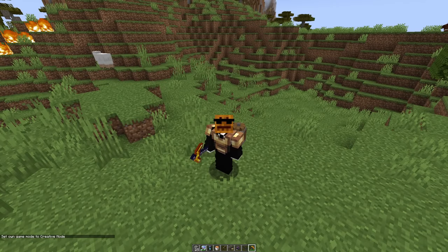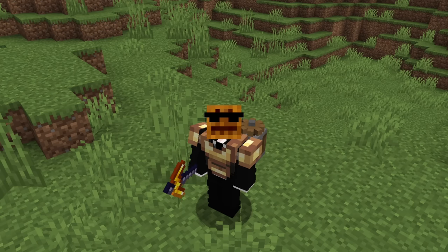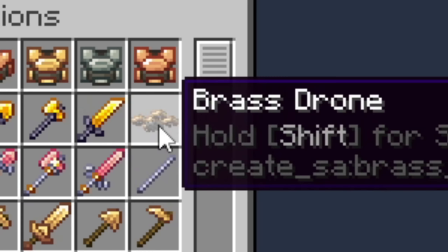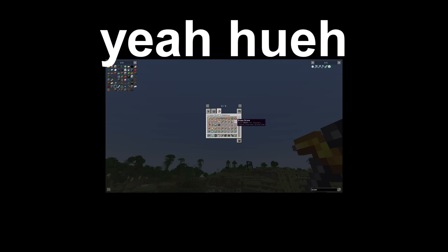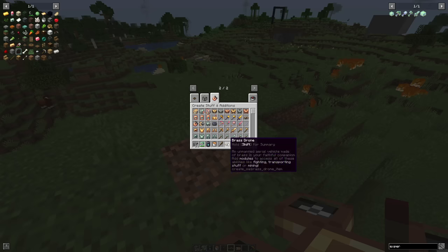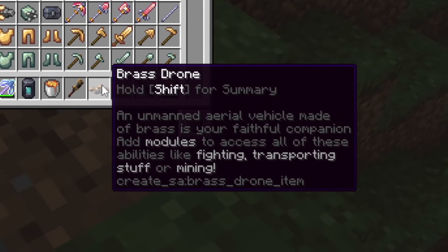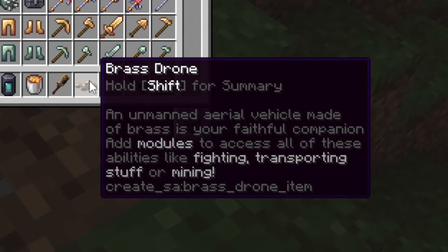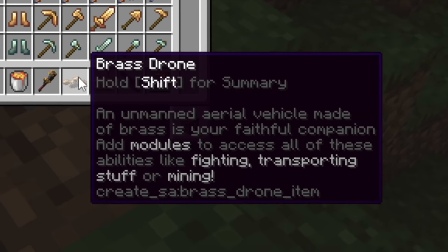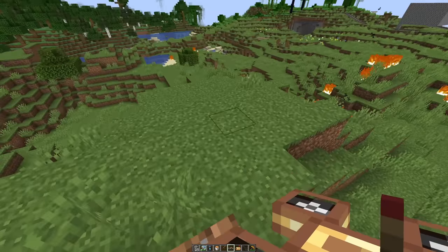For this entire video there's been one feature I've tried not to use — I've saved it for the end because it is very, very, very cool. It is indeed a drone and I have no idea how any of this works. It's an unmanned aerial vehicle made of brass, your faithful companion. You can add modules to access abilities like fighting, transporting stuff, and mining. That is way cooler than I thought.